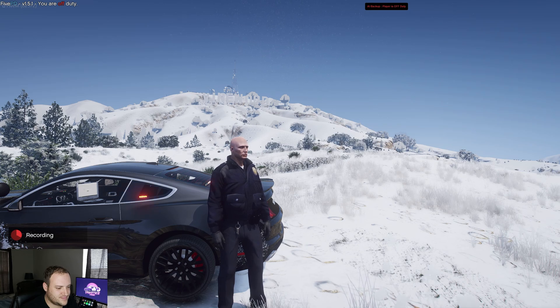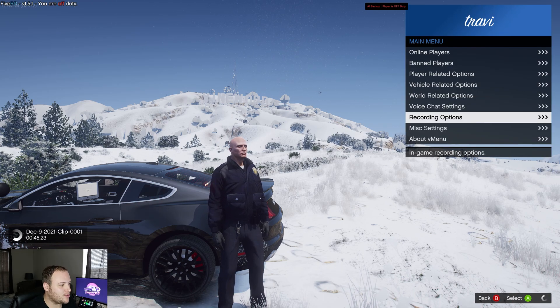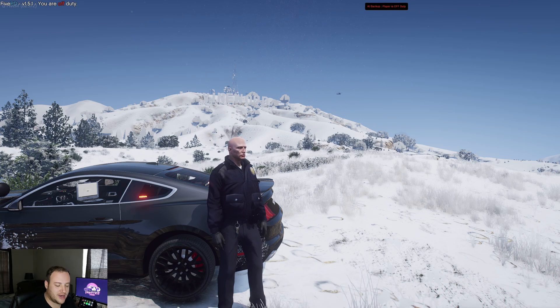Of course, if you have an emote menu like DP Emotes, you can set it up so your character has his arms folded or something along those lines. But for right now we're just going to grab a couple of poses. Then go back to recording options and stop recording.